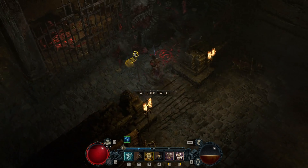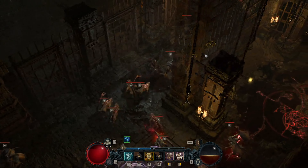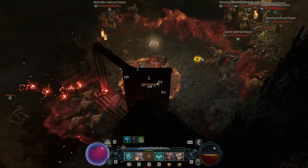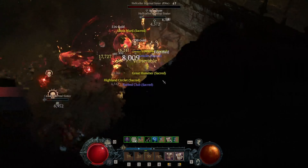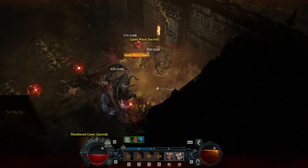Now once you get down here into this second area, the Butcher can be here — I have run into him once already, so just a heads up on that. What you're looking for is a big group of elites. If you're right there you'll see a big group. I like to go now and grab all of this.